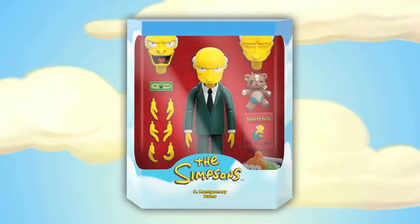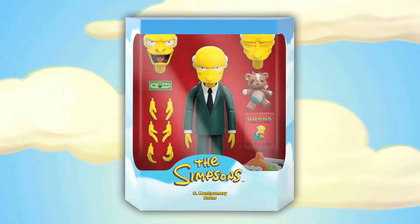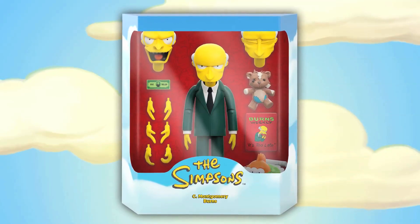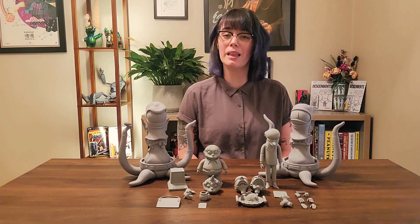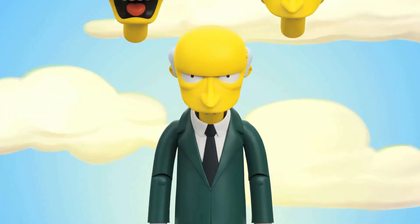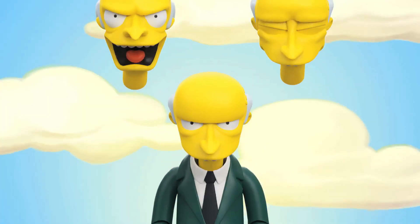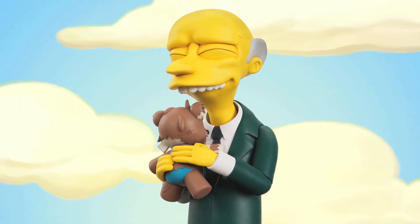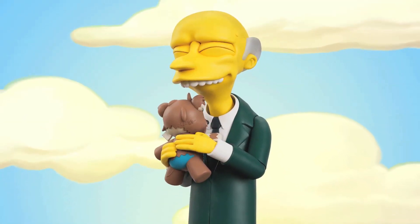Let's get started with Springfield's oldest, wealthiest, and most powerful citizen, Charles Montgomery Burns. This seven-inch scale, highly articulated Ultimates figure comes with three interchangeable heads: a neutral head, a screaming head, and a smiling head for when he snuggles up to his childhood friend, Bobo.